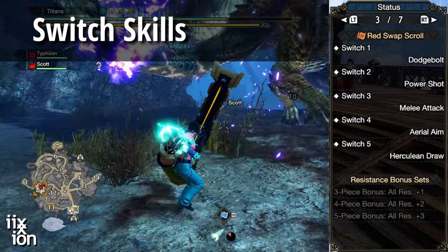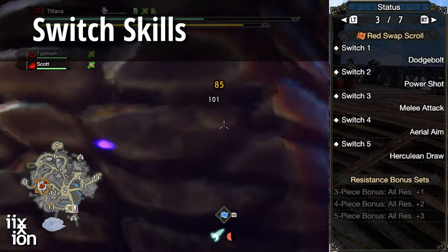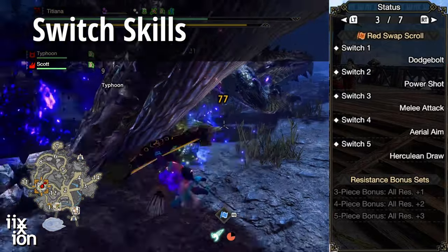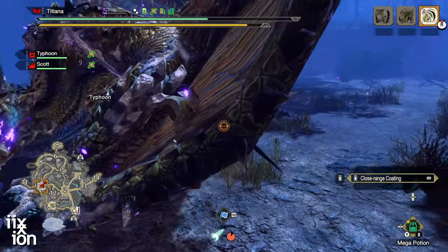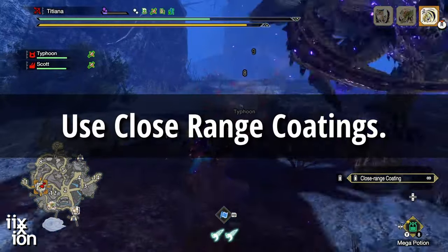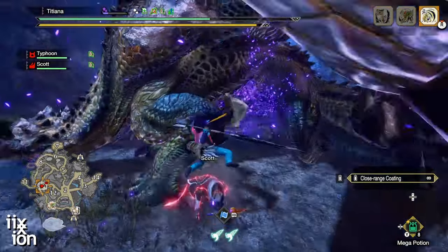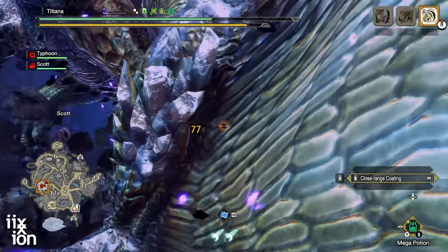Herculean Draw is where we'll use most of our wirebugs. The attack boost it gives is too good to pass up — keep this refreshed at all times. As for coatings, load your close-range coatings and keep it there. These give an amazing boost to melee attacks — it's what they were designed for.